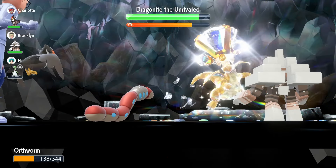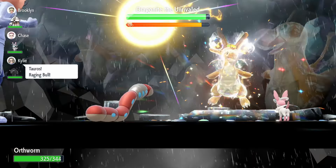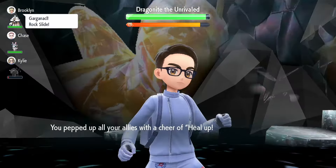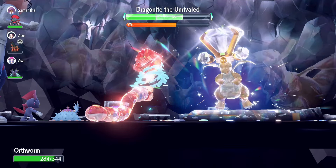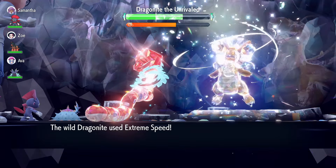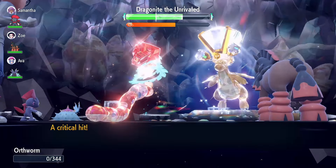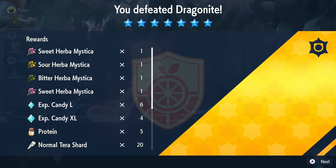I will admit this build isn't perfect, as Dragonite can do some massive damage if Scale Shot, Extreme Speed, or even Thunder are critical hits. Plus Thunder can paralyze Annihilape. If this ever happens, just use a Heal Cheer and then continue the raid strategy. If Dragonite happens to KO Annihilape, just run away and try again, but for the most part this is a solid Dragonite counter.